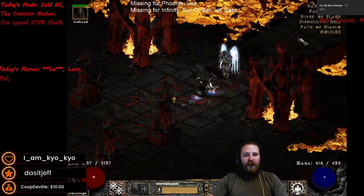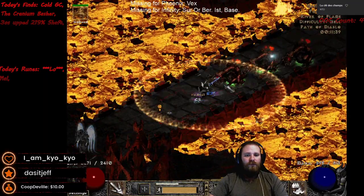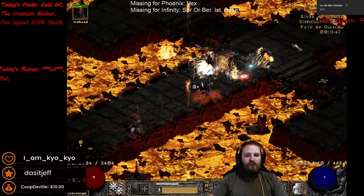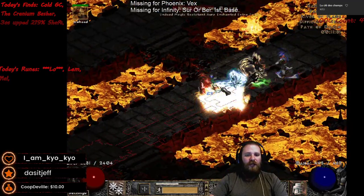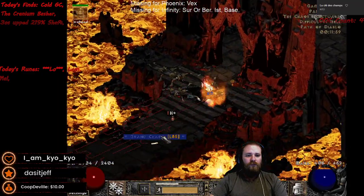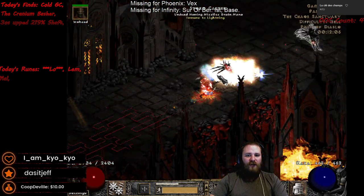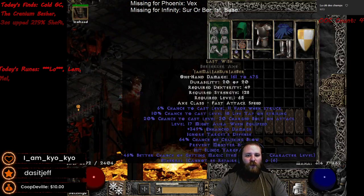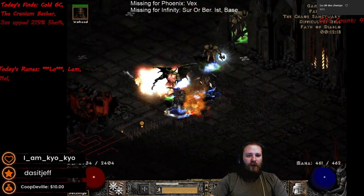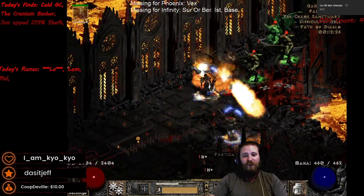I'm going to show you a quick run — just Blade Shield damage before I start using traps, to show you how much damage this does and why we use Blade Shield. Might Aura basically gives us an additional 200% damage, so this weapon is being buffed by 549% enhanced damage total. It's huge — that's why I really prefer Last Wish. Some people might find the Fade proc annoying, but this is without using fire traps at all — pure Blade Shield.